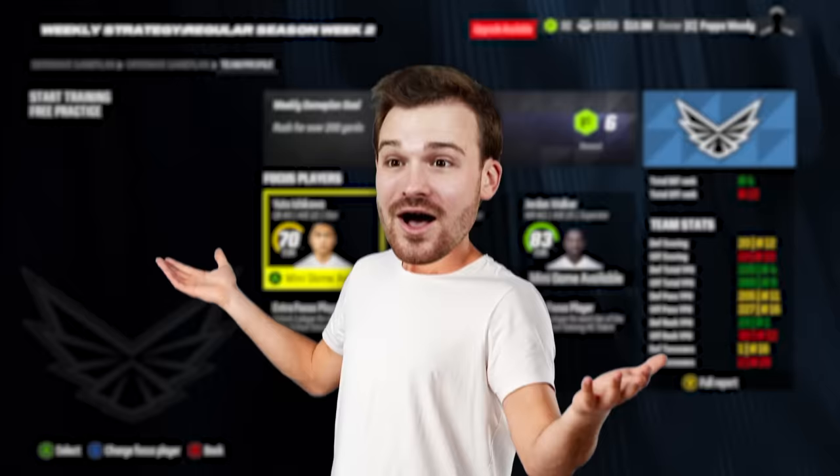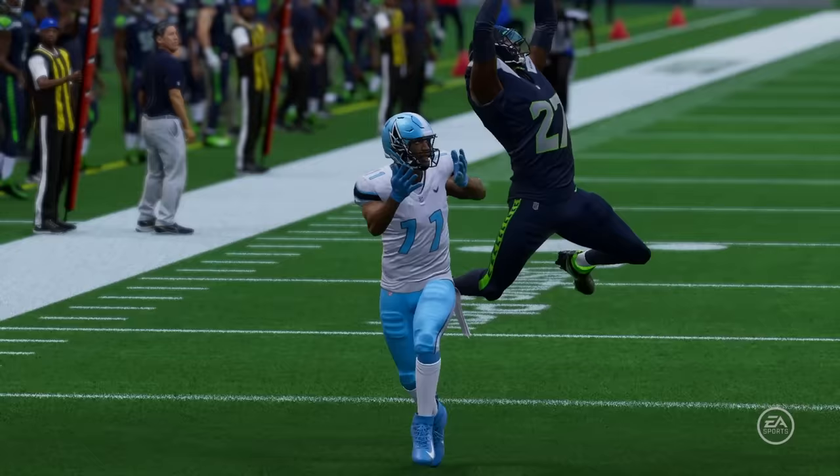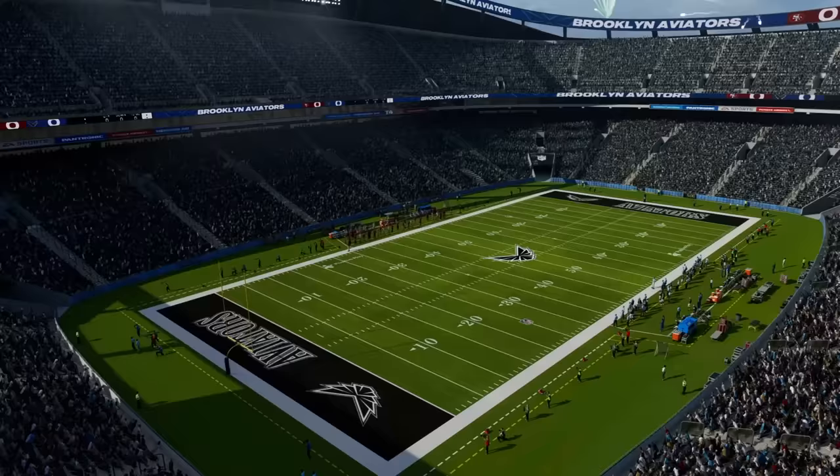For our focus players, we got Yuto Ishikawa, the backup quarterback — a young player out of Japan. Then we have Flash Williams, of course. We all know him. And Jordan Walker, who caught the touchdown by accident last week. Those are my favorite guys on the team on offense. I like to focus on offense.